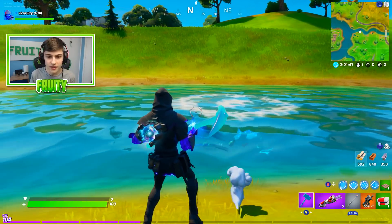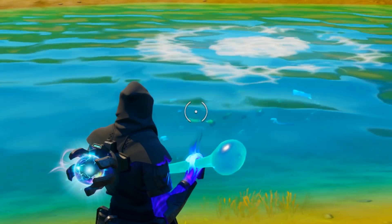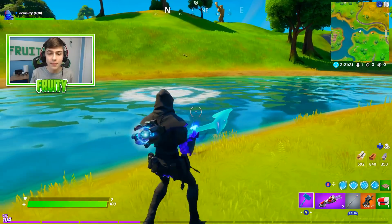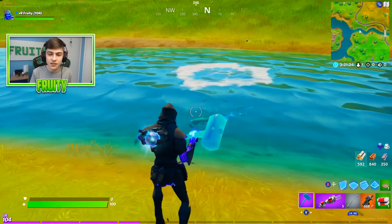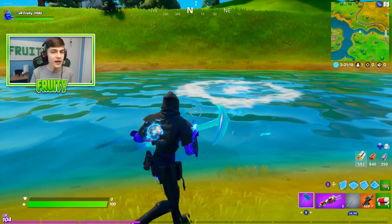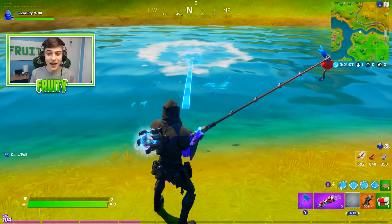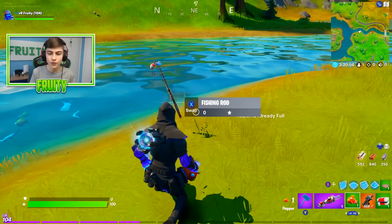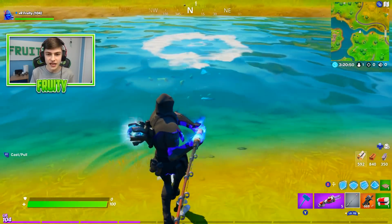I want to see what is the biggest difference. You can get fish out of these special spots - there are different types. You can get fishes that give you shield and fishes that give you health. If you fish in normal water, you can get things called small fries, which are basically just like another type of bandage. I want to show you the best thing you can get from fishing the special spots compared to normal water, and find the best loot possible.